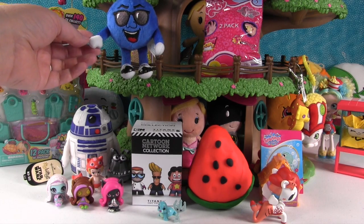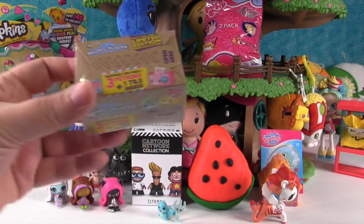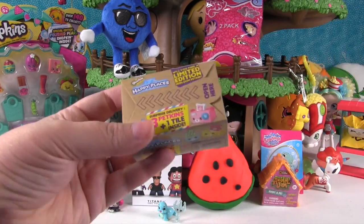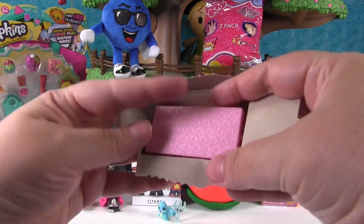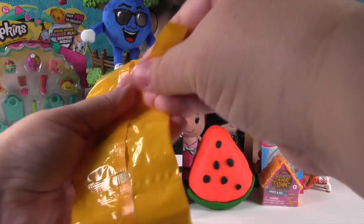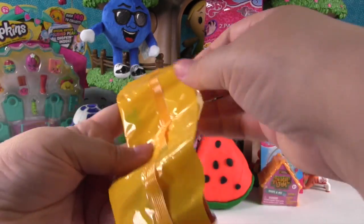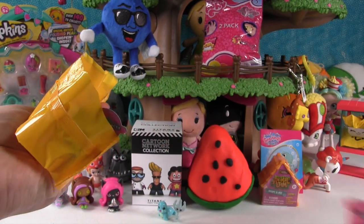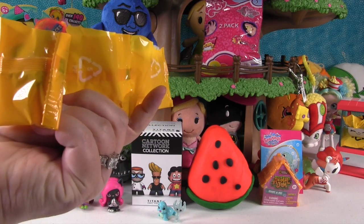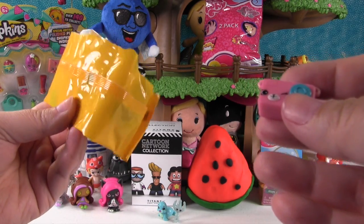They spot a Whiffer Sniffer Blueberry dude - Billy Blueberry - hiding a Shopkins Happy Places Surprise Delivery Pack. It looks like something from the Dreamy Bear collection. You can get ultra rares, limited editions, and all kinds of stuff. Then suddenly a limited edition tag falls out. This is the first limited edition they've ever gotten in a two pack - every other time they've always gotten them out of five packs.